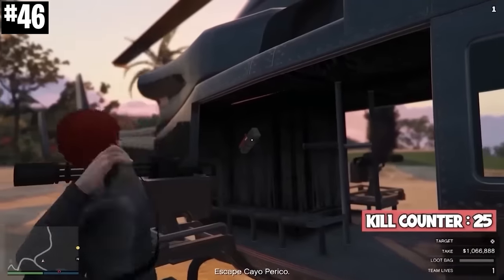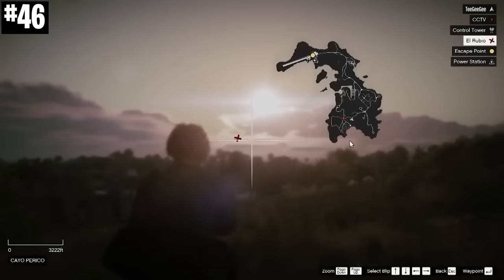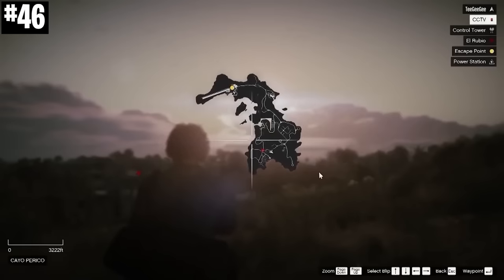If you place sticky bombs on El Rubio's helicopter and blow them up when he starts to try to hunt you down, he's randomly just gonna fly away from the map. Like, maybe he got scared or something?